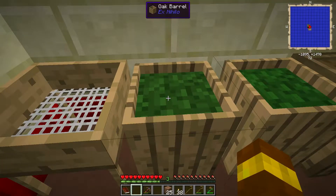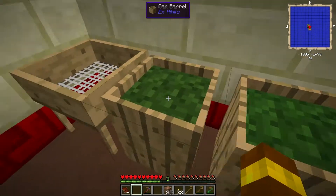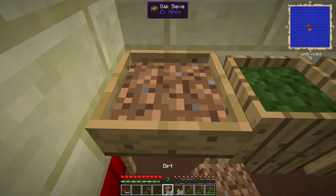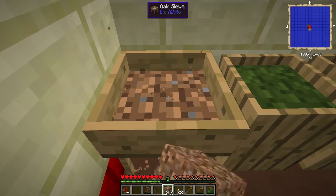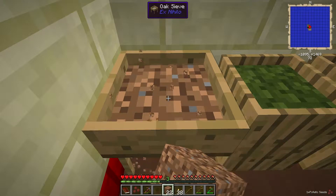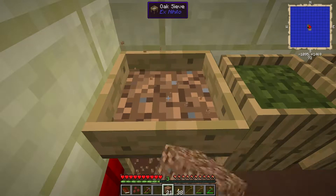You basically put saplings, rotten flesh, string, wheat, and loads of different stuff in a barrel to compost down into dirt. Then you take that dirt and sift it down into stones, and you also have a chance of getting seeds and other stuff from it. And there we go - we got some potato seeds from that. Pretty cool.